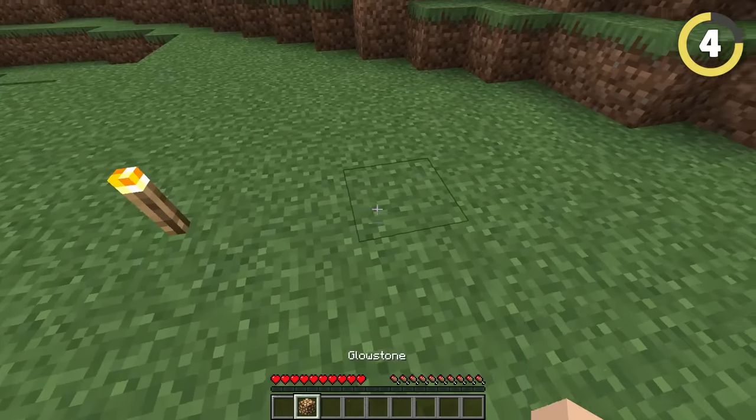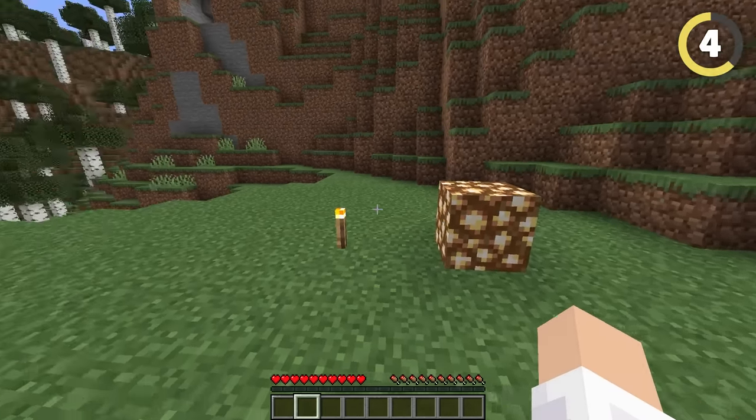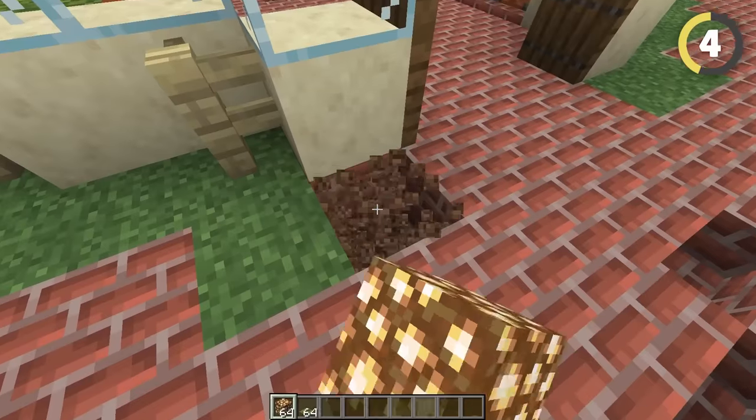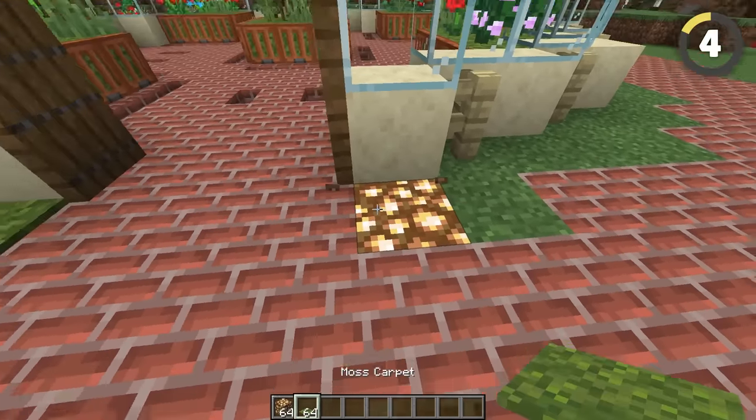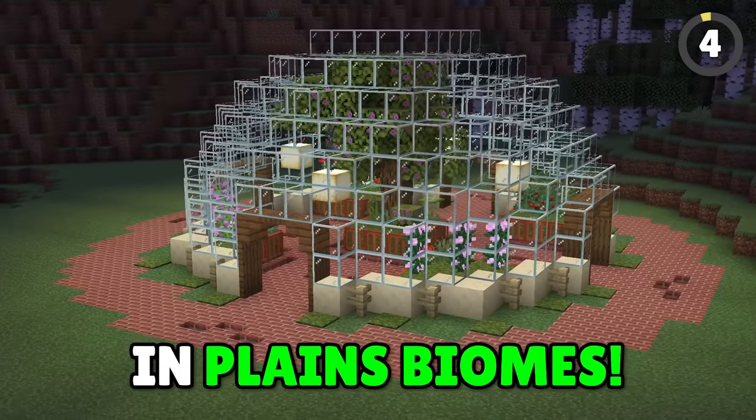Tired of having to line your garden in torches? Why don't you try this building hack which lets you have the same brightness as glowstone without having the ugly blocks be visible? Break a hole into the ground, place a piece of glowstone or another light block, and then cover it with moss. Obviously, this only works in plains biomes.